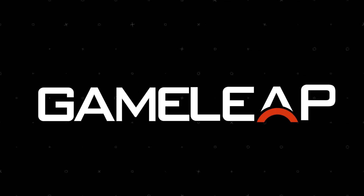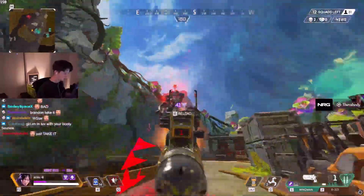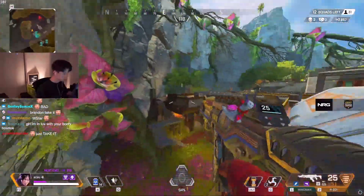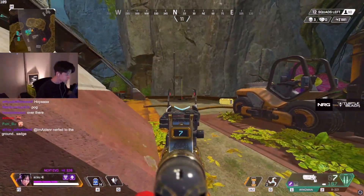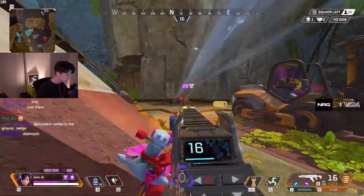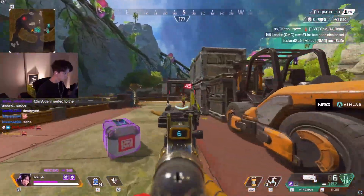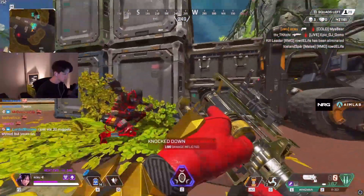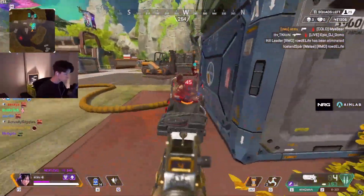Apex Legends is by far one of the hardest FPS's on the market currently. You have to know so much and be able to adapt and change everything on the fly in order to set you and your team up for victory. With all that going on, you may have found yourself hitting a wall or plateau where you just can't seem to improve. Some people aren't sure where to look in their gameplay in order to push through that barrier and break through into a new rank or skill class.